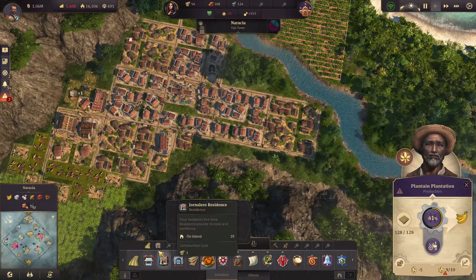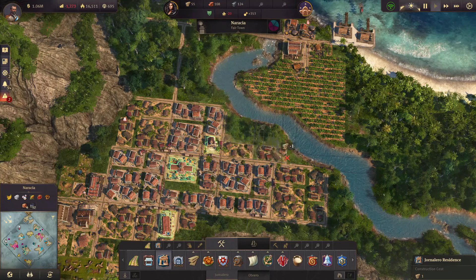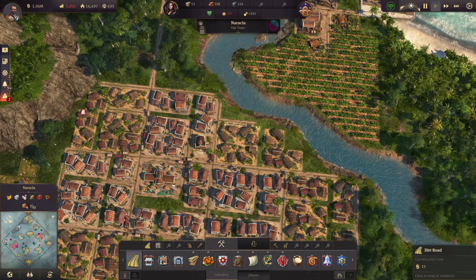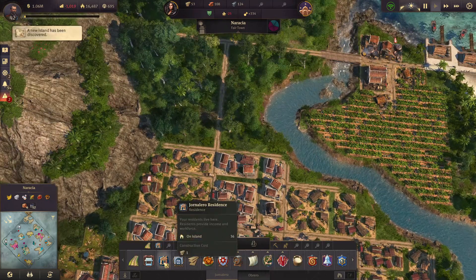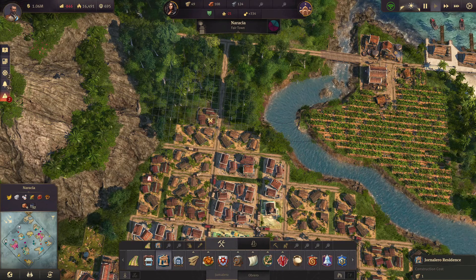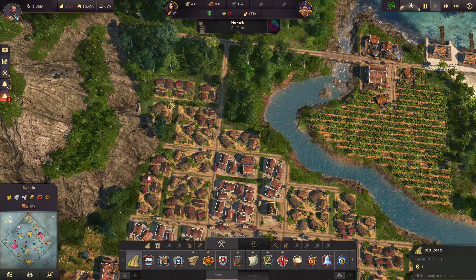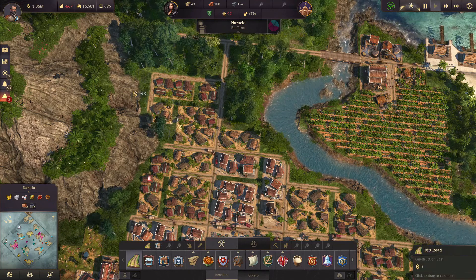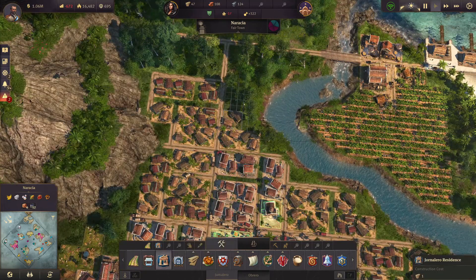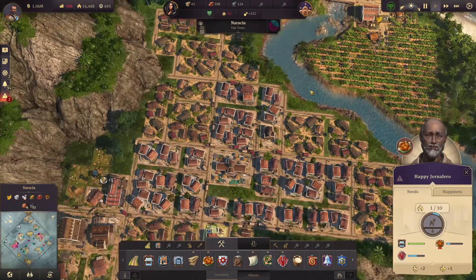Now we need even more people. Let me scroll through here and go with this jungle area. There really is not enough base, but it works. This is lacking road access, but this should be enough.